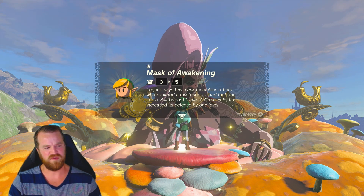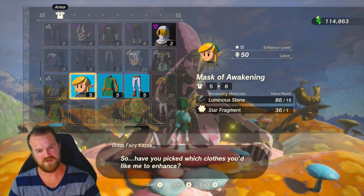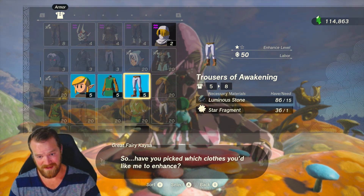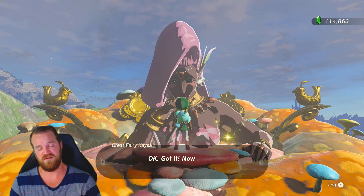Let's upgrade the other two pieces and see what the second star will cost. Star number two is going to cost 15 Luminous Stones per piece and another star fragment, this time costing 50 Rupees in labor.